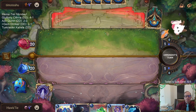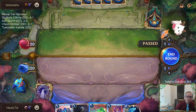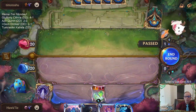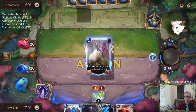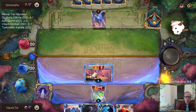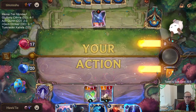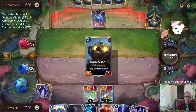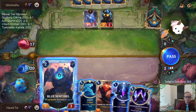I kind of want to hold on to Droplet. Bilgewater Targon - we'll play it. Worried about Twisted Fate red card killing all my stuff, so I'm probably not going to play the Shadow Assassin. Sparklefly is annoying - Shards of the Mountain. I'm going to kill Sparklefly.